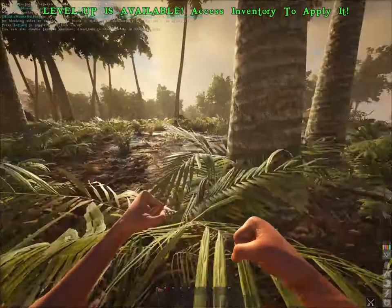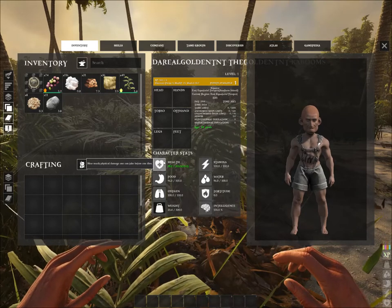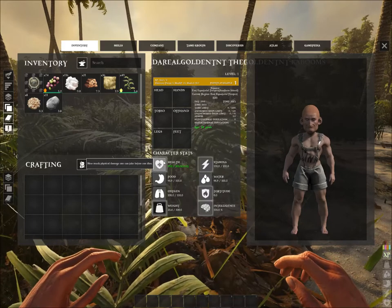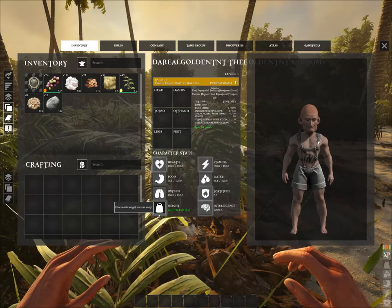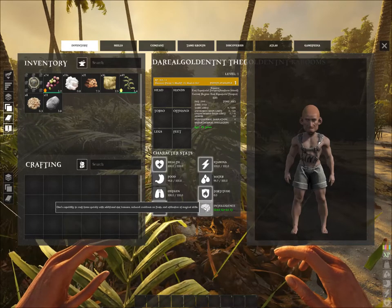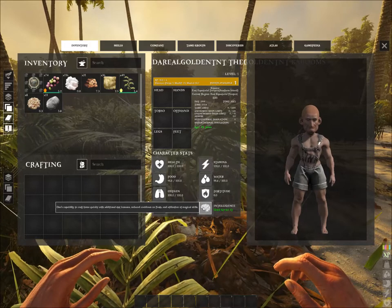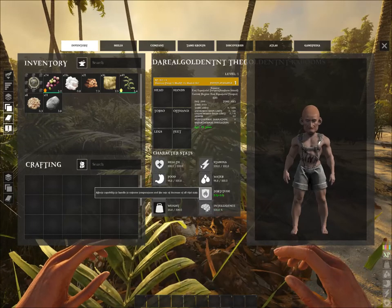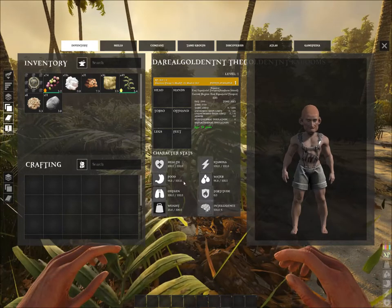I gained a level a bit ago so let's level it up. Health tells you how much damage you can take before dying. Weight is how much you can carry. Intelligence lets you craft quicker with additional stat bonuses, reduced cooldown feats, and utilization of magical skills. Fortitude helps against the elements, and stamina lets you run quicker. I would first always go for fortitude.